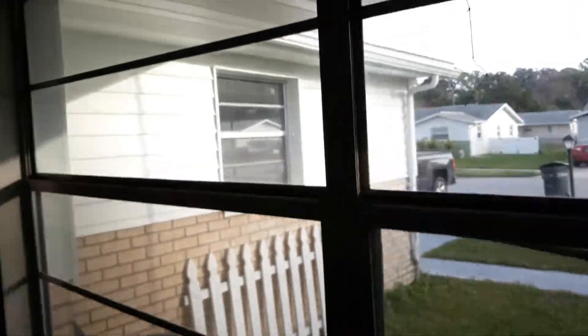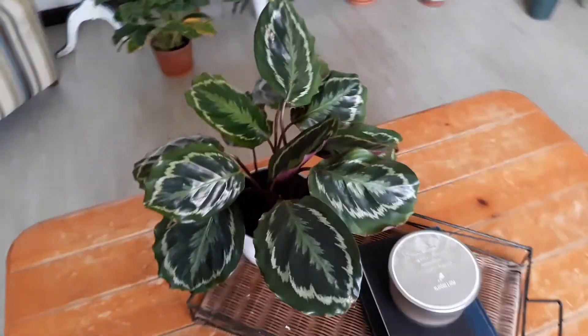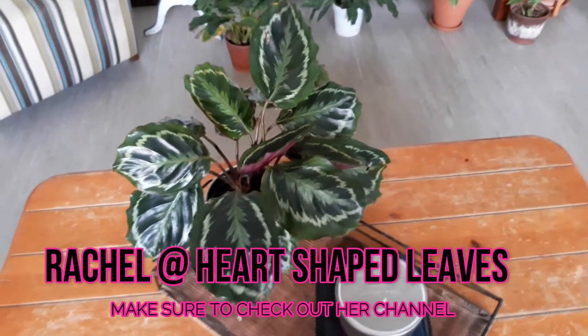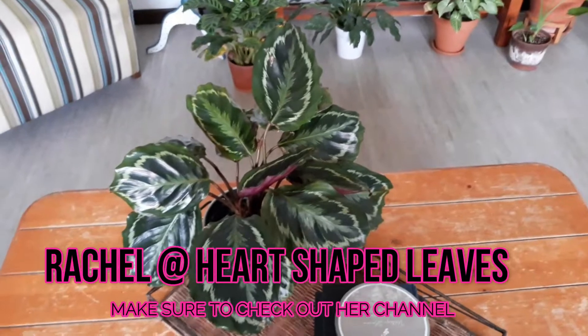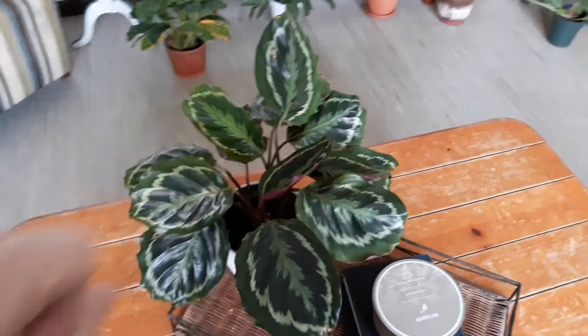So let's come on around over here. This is my Cissus discolor. It was big, it was beautiful. And then when I brought it home, every leaf died down to like two. And now it's started to come back, so what do you do? Next, we have my other Calathea Medallion, which was suffering from spider mite damage. But I used Rachel's method over at Heart-Shaped Leaves — if you don't follow her, go follow her because she's amazing — and I think I've knocked them out of this bugger, so let's hope.